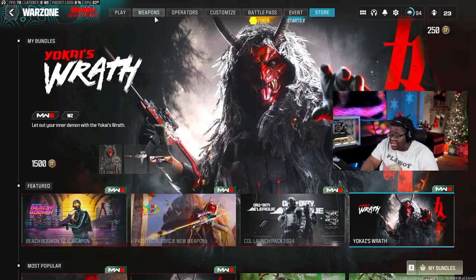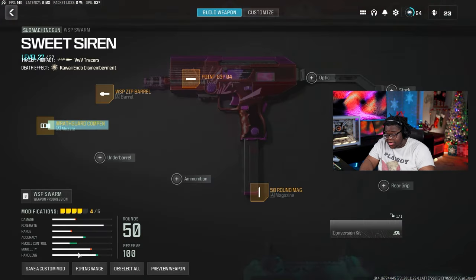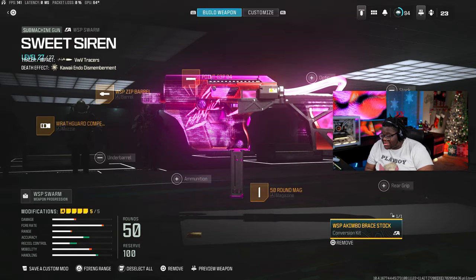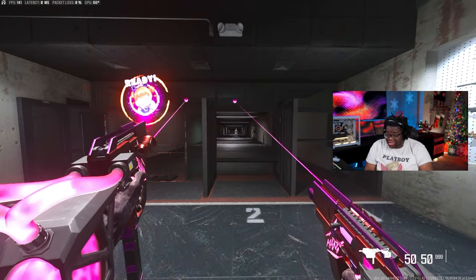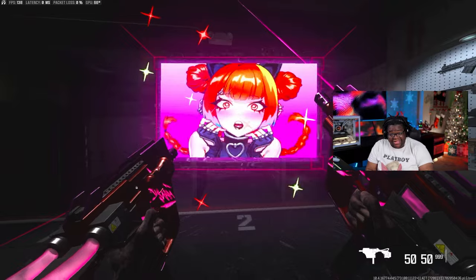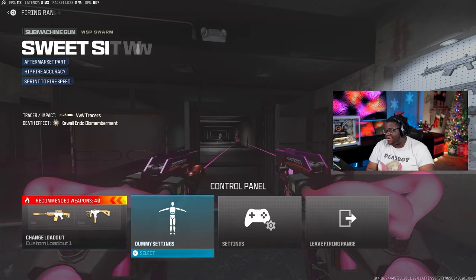So if you come here and put on the Sweet Siren bundle blueprint — now I don't know if you can tell, but this thing comes with a himbo animation. Look at this animation, man. Warzone is adding stuff like this. What in the world is going on? This is so freaking fire.